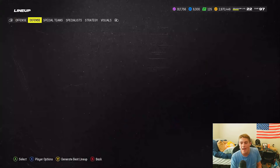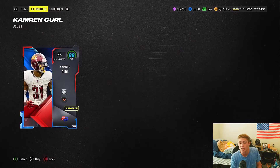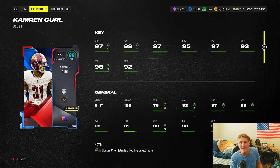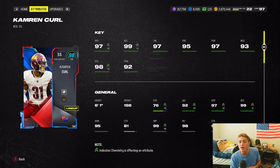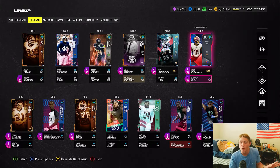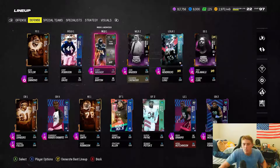Quick recommendation: I was also running Cam Curl at safety for a while — 97 speed, 99 accel, 98 zone coverage, disgustingly good. If you need a strong safety, go pick up Cam Curl. He gets every single team chem because he's one of those free agent cards.